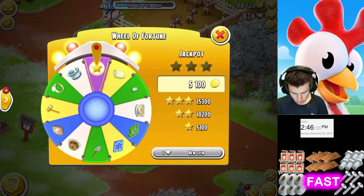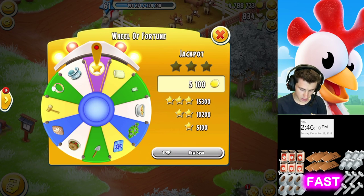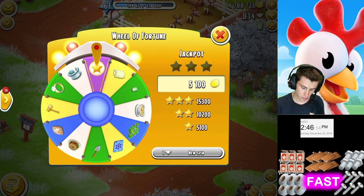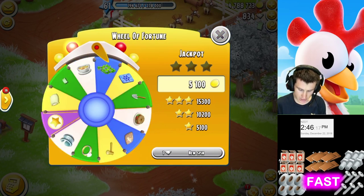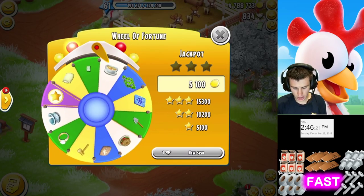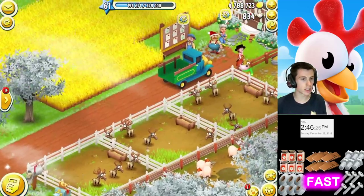Another way is the Wheel of Awesome. It doesn't always have tools on it, but in this case it has a mallet and a spade - no plank this time, but there are items on it, so we'll give it a spin. We got a green voucher that time, but you win something anyway, and you sometimes get something awesome.